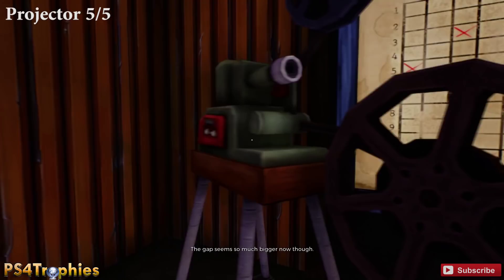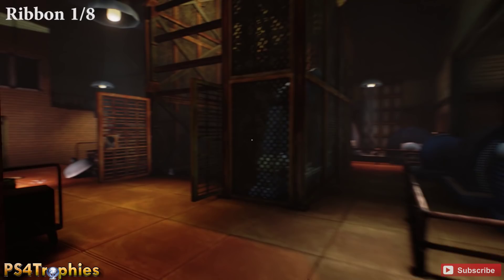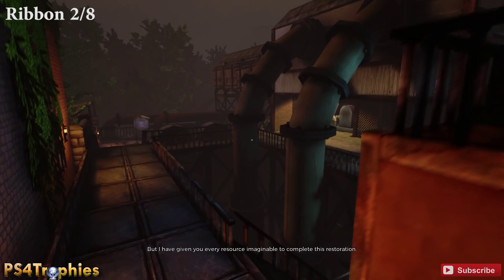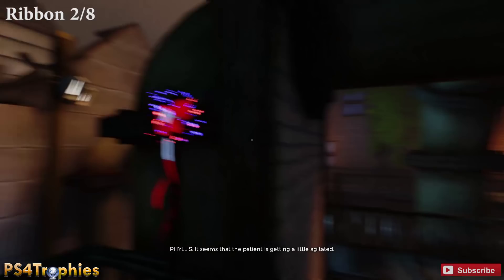That's it for the projectors in the industrial area. Let's do the ribbons — there are eight of them. You may have found most on your own. In the mill management area, there's one right there and another one out in the distance. We're taking a tour of the entire industrial area. Go ahead and grab this one — there was no real reason to be over here so you may have missed it.